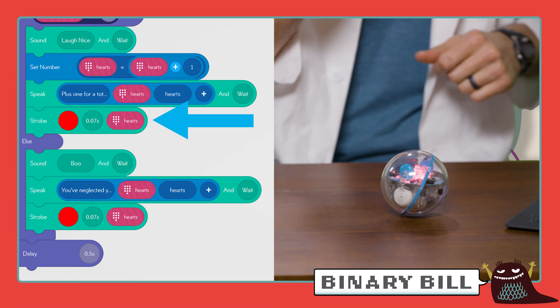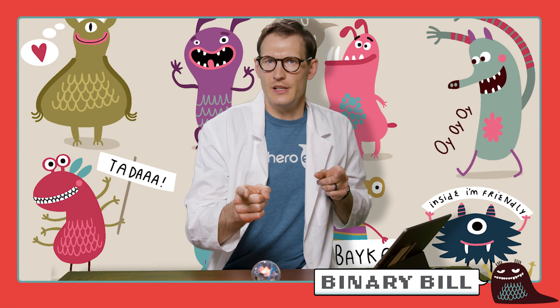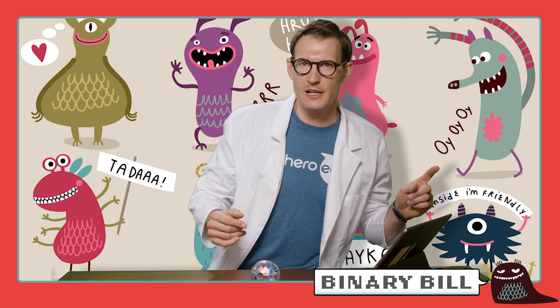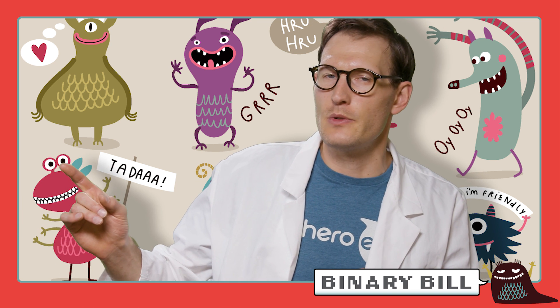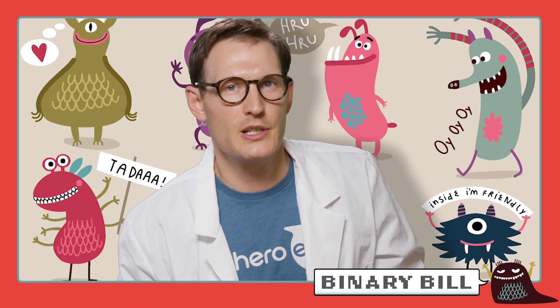Lastly, the program blinks red and reads your updated heart value after each task. After each function runs, the main loop checks to see if all seven functions have run. If not, it goes back to the top to run the next function. If it has completed all of them, we skip to the gotchi score function, and we read out your zero to seven score of hearts into your creature's destiny.